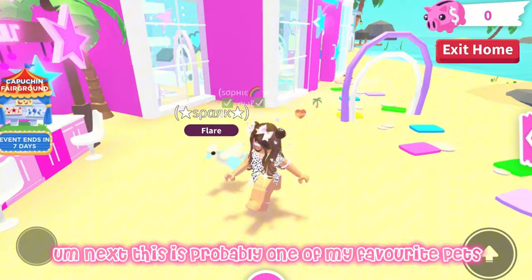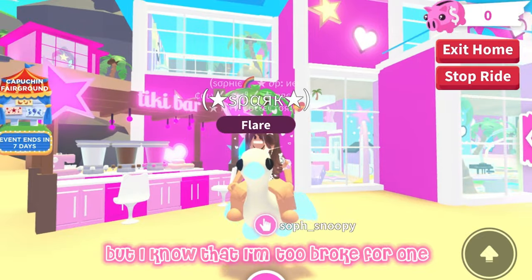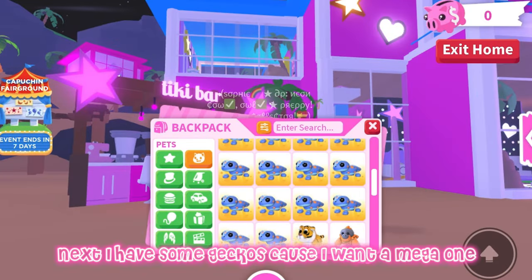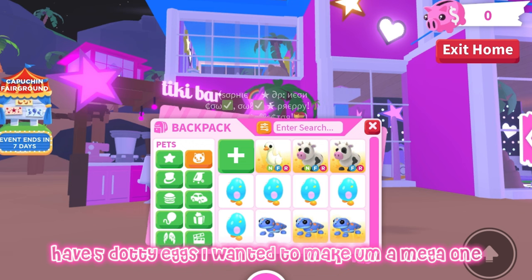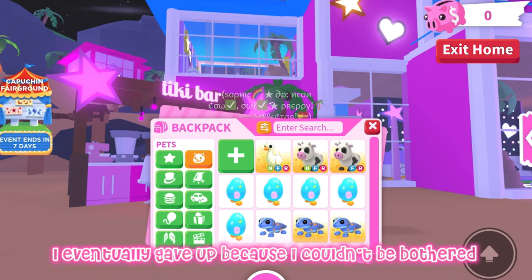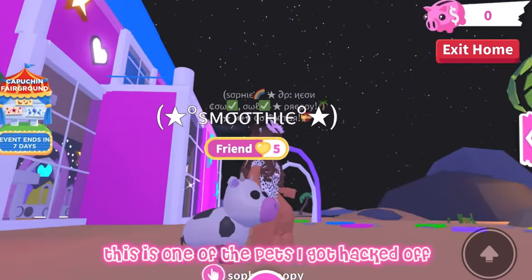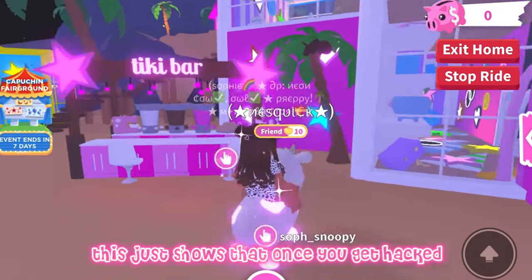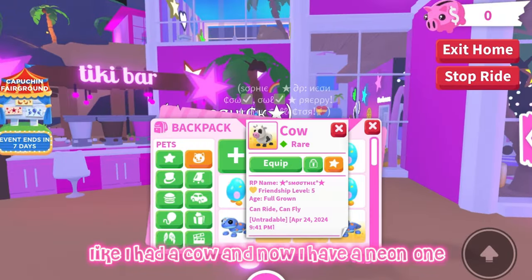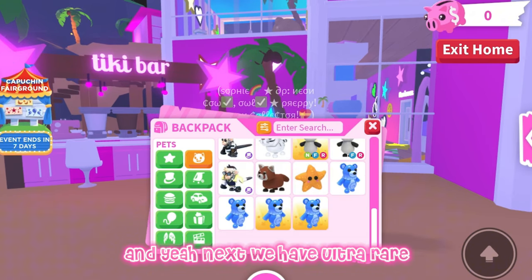This is probably one of my favorite pets — my neon goose. She's so cute and I really want a mega one, but I know I'm too broke for one. Next I have some geckos because I want a mega one. I have five dotty eggs — I wanted to make a mega but eventually gave up because I couldn't be bothered to grind for the eggs. Next I have this cow — this is one of the pets I got hacked. And then I have my neon cow, which just shows that once you get hacked you come back better.